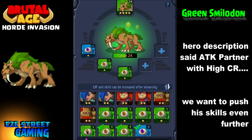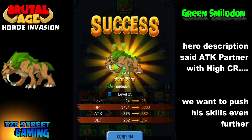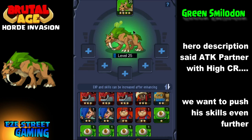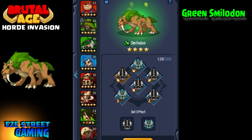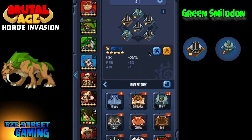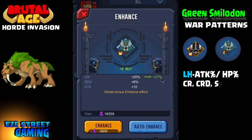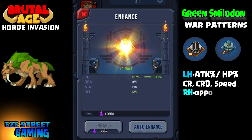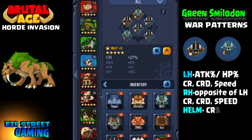If you look at the hero's description, it says he's an attack partner with high CR — critical rate. What we want to do is push these skills even further. Remember, you don't want to supplement things that he doesn't have — you want to complement what he does have. That's the best way to work all your partners. Don't take a defense partner and make him an attacker, and don't take an attacking partner and make him a defense. They've already pushed ahead the critical rate, so that's what we want to work on.